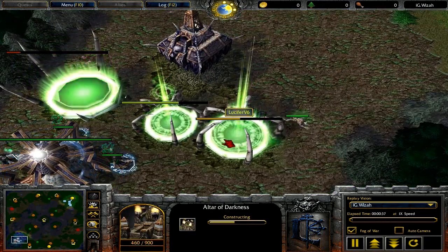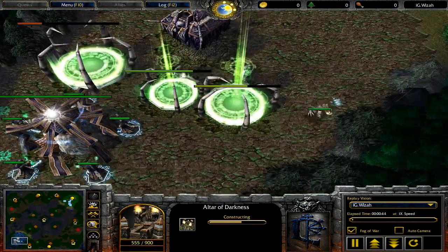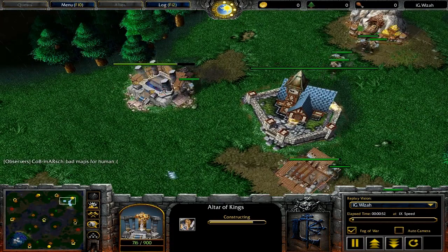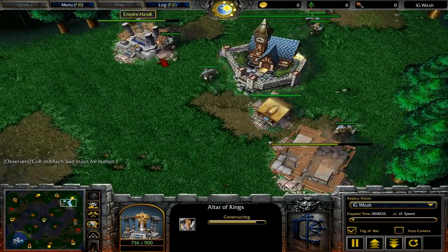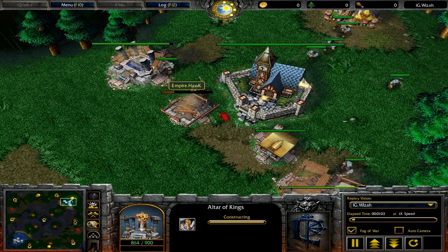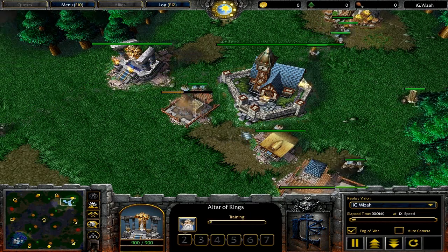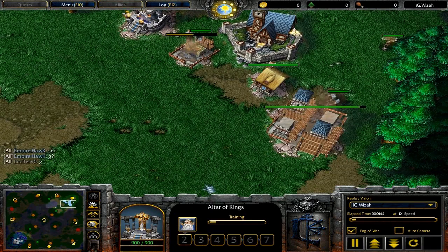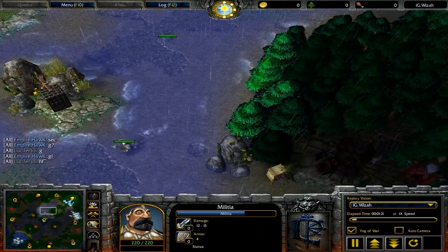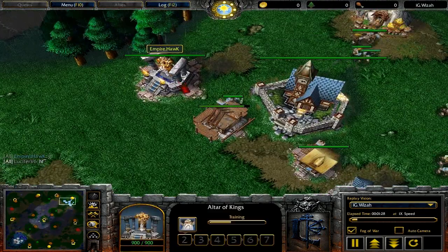Both players are dropping down their buildings. Lucifer is going for the DK first build order as he has dropped his crypt and the altar first, and he might be going for some harassment or some creeping at the green camps. Empire Hawk has sent out some militia — it seems like he wanted to go for scouting, or he just did it for a speed boost. The archmage will be popping out of the altar and the barracks will be coming up with footmen, with the militia heading toward the enemy base to scout out what Lucifer is going for.